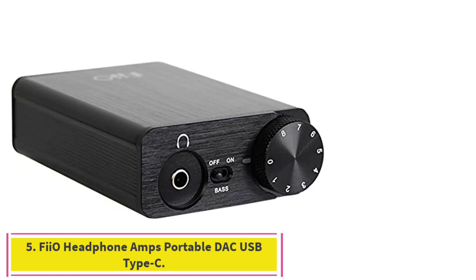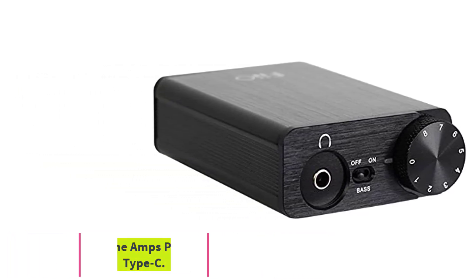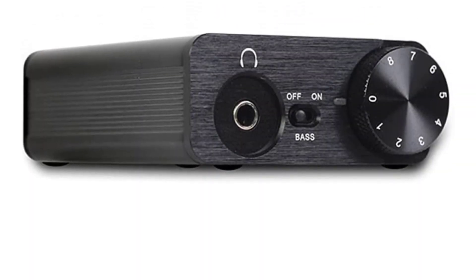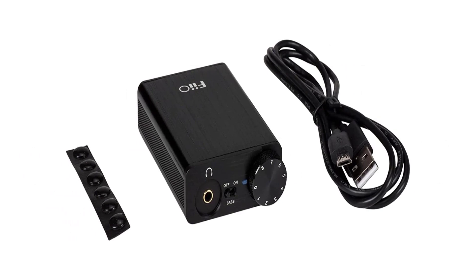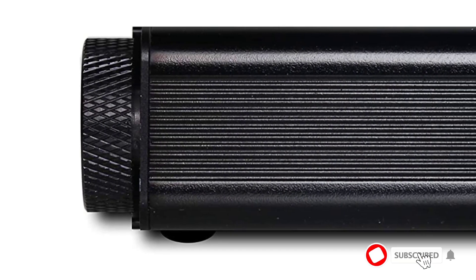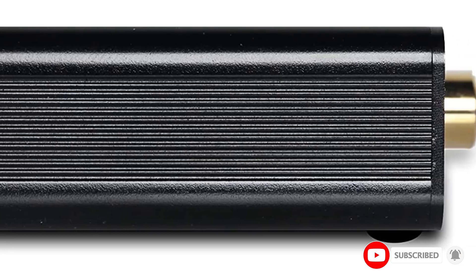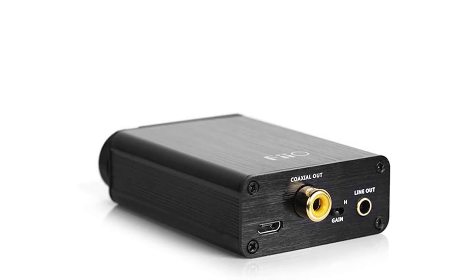Number five: FiiO Headphone Amps Portable DAC USB Type-C. Measuring around 3.14 by 1.93 by 0.82 inches and weighing just 2.75 ounces, the FiiO E10K is small enough to fit in the palm of your hand. It's not a sound card but a portable digital-to-analog converter that can decode 24-bit, 96 kHz high-resolution audio. This is made possible by its PCM5102 chip, which enhances internal digital filter linearity for superior sound output.